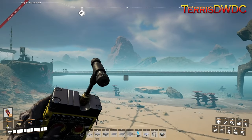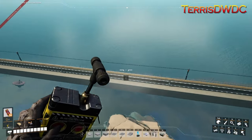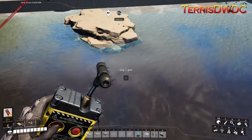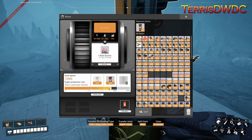Along this conveyor system that's hauling our limestone over to our concrete factory, right in this area is where we're going to be building our cheap silica factory. We've set up our Mark 3 miner — we've got it overclocked.